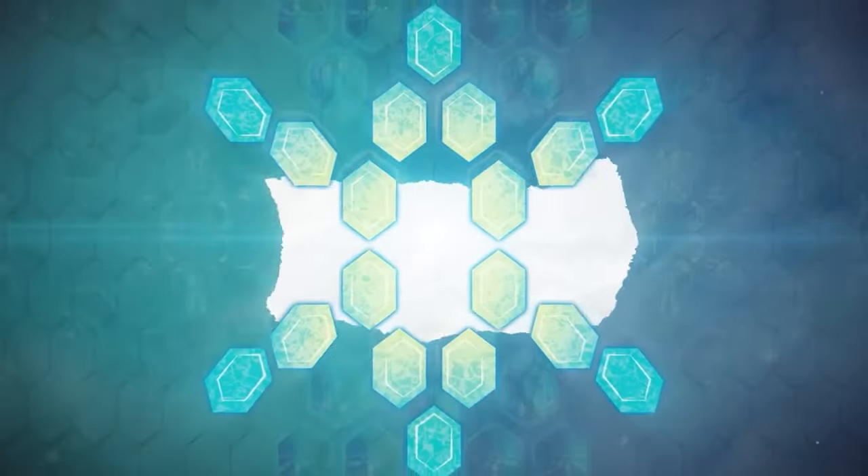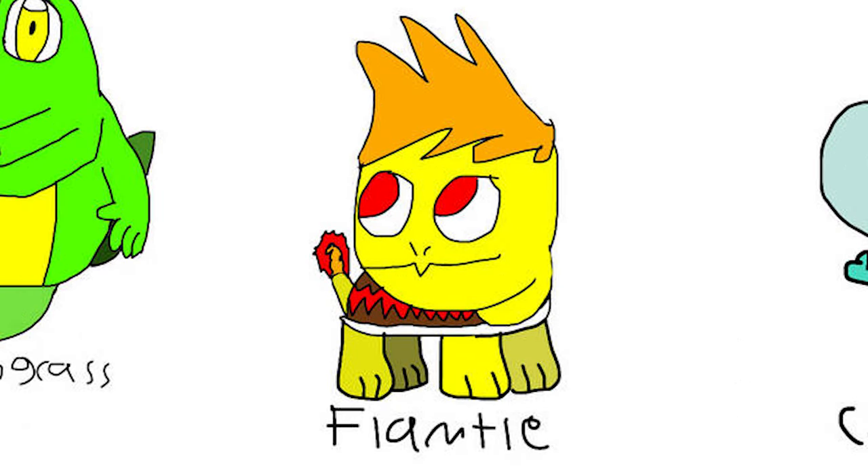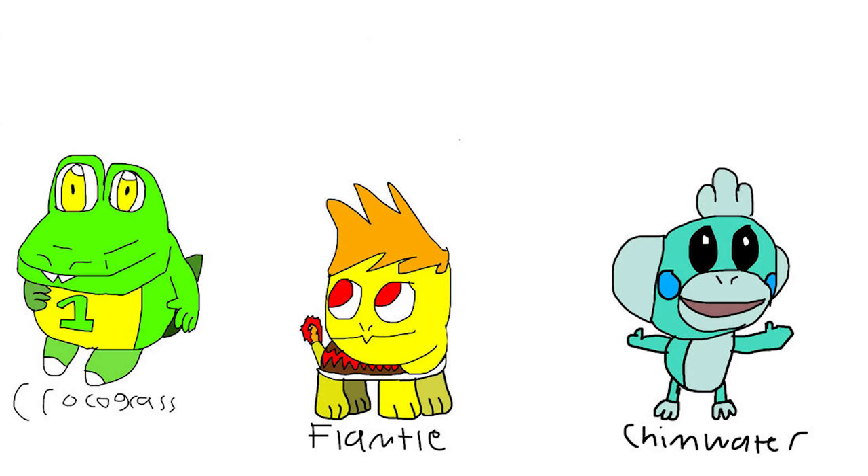This one is also pretty funny. We got Croc of Grass, Flantle, and Chim Water. These names aren't that great, but the designs are pretty funny. Chim Water is a chimp water type — you could say we already have that with Panpour. Flantle has a crazy hairstyle — like he woke up and spiked his hair with hair gel. And then Croc of Grass — I actually really like this design; that could be a really sick-looking Pokemon. It kind of reminds me of Fuecoco from Generation 9, but imagine Fuecoco as a Grass type — I think that would be pretty cool.